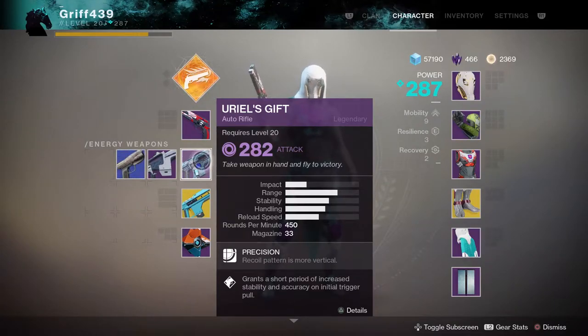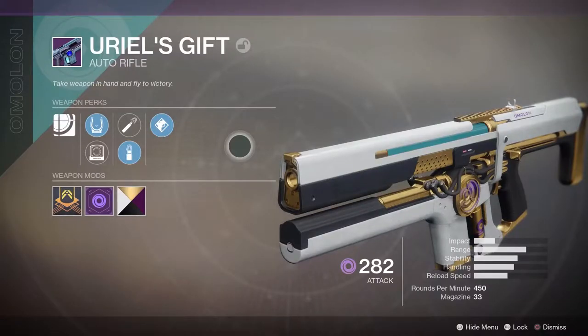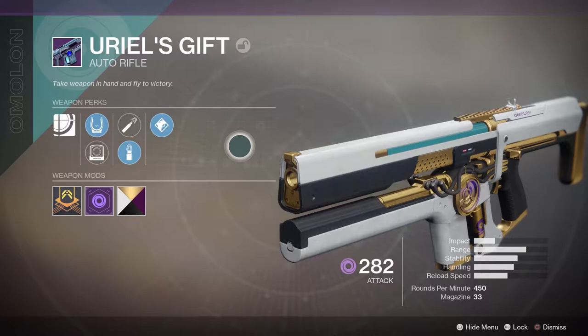Hey guys, what is going on today? I want to share with you what I feel to be one of, if not the best, auto-rifle in Destiny 2 — Uriel's Gift. Not only does this weapon look absolutely amazing, it also shreds in PvP with the accuracy of a laser.